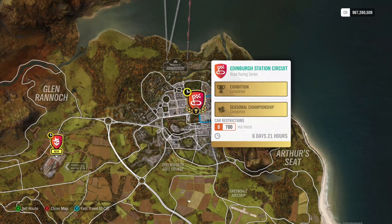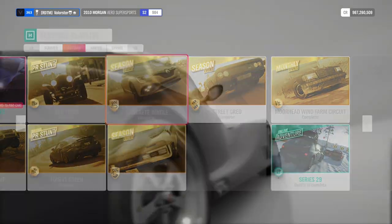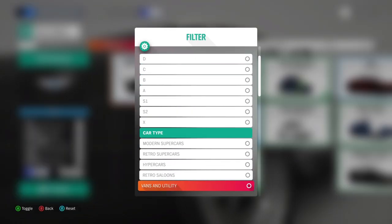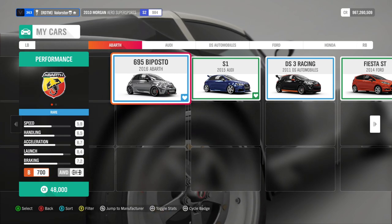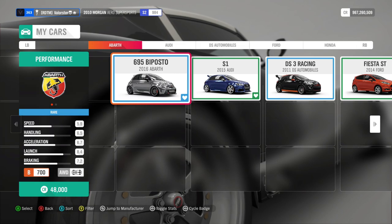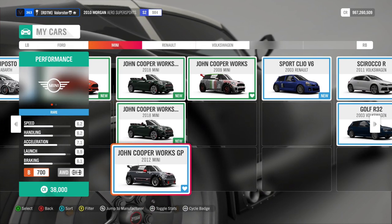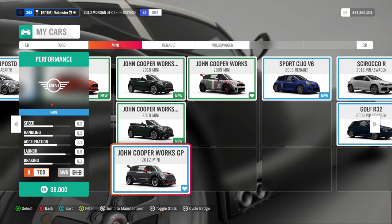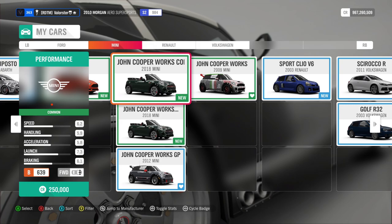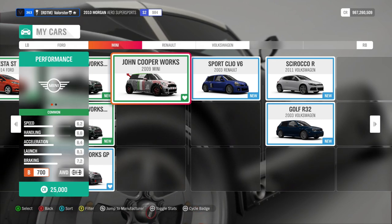The next one, Concrete Jungle - we need B700 hot hatch, it's road racing. Let's have a look at my hot hatches. I tested a few cars - we have three races so I always take three different cars. This one is a very good car, this one also, and the other Mini also a very good car. My recommendation - this one went very good for me, but the little Abarth is also good or the 2009. What can we win? The 2018 Megane RS.